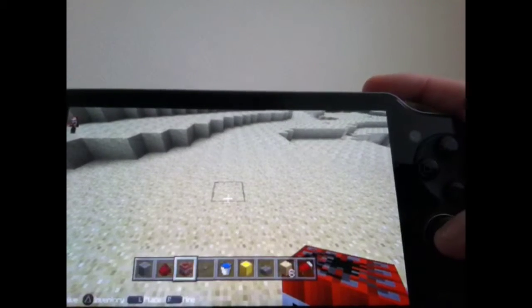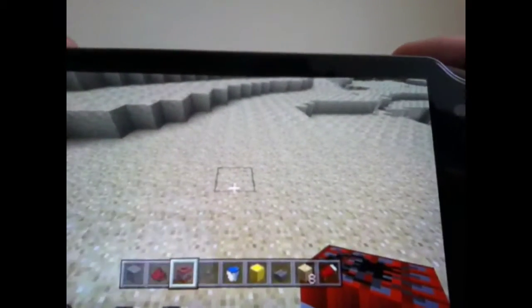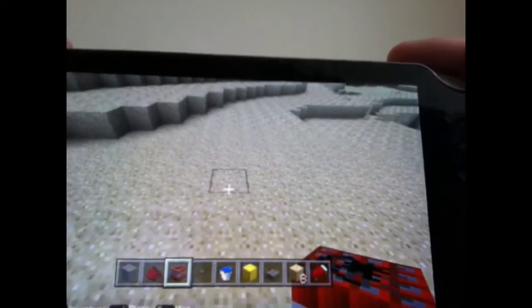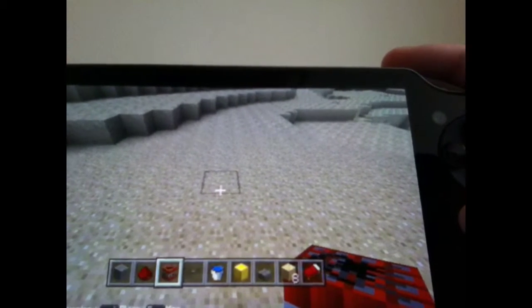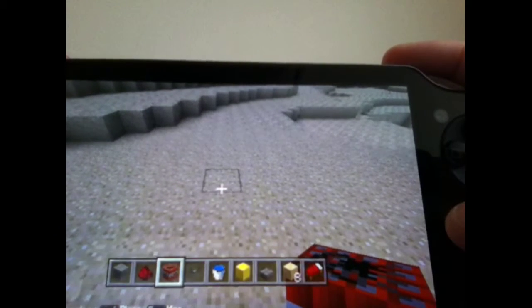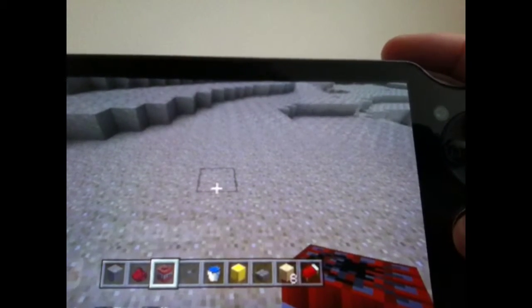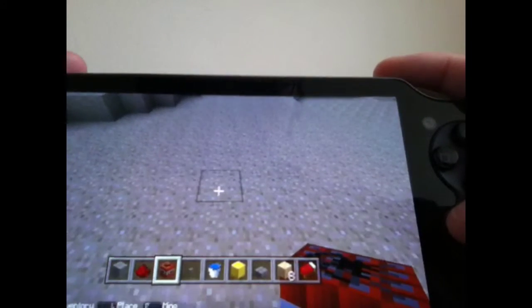Okay so what you're gonna need is TNT, redstone, stone, a button, a water bucket, any other type of block or you could use stone, a stone slab — and that's it.